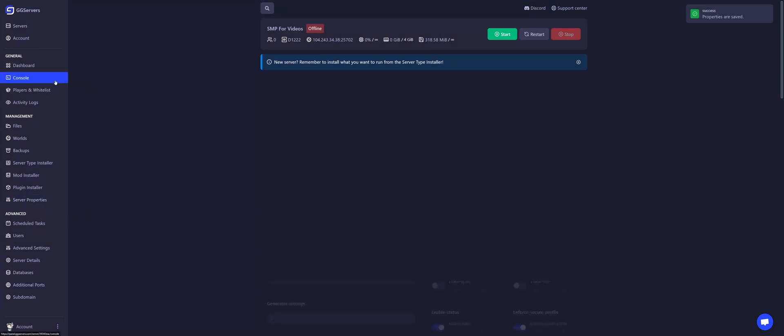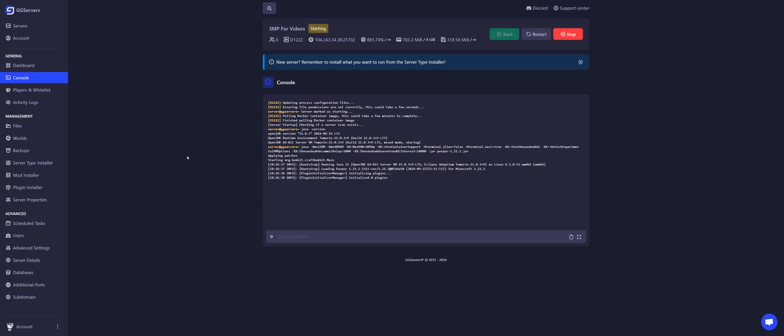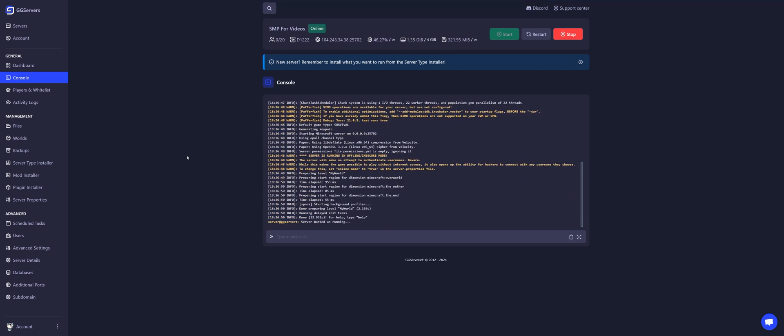Let's go back to the console and start our server. And done! The server is now up and running. Now let's try to join our server.